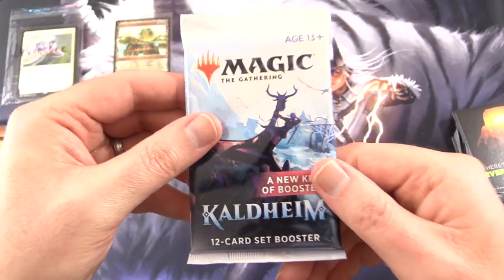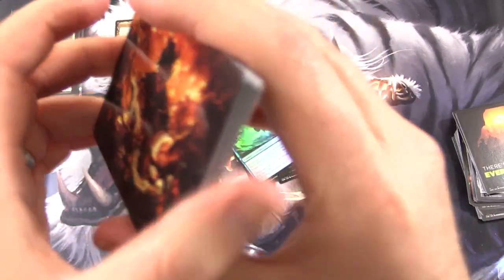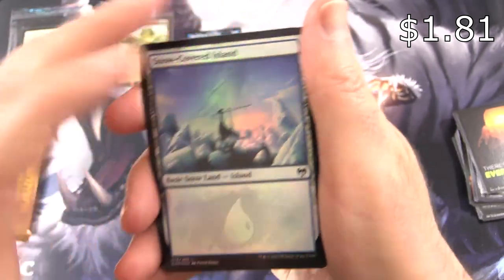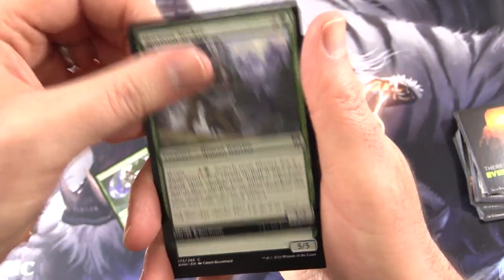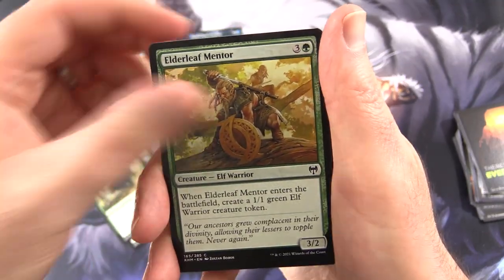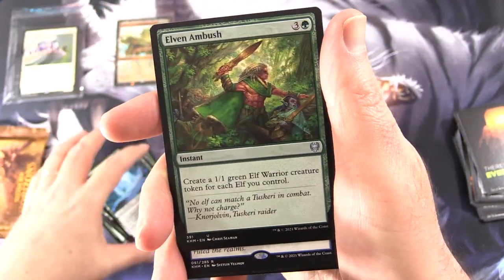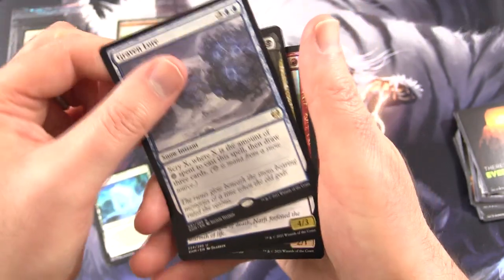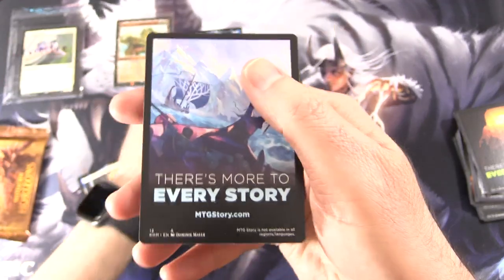We have another opportunity here with Kaldheim. Chucking in the list cards along with an Art Card, Trickery, Snow-Covered Island — very cool — King Harald's Revenge, Horizon Seeker, Grizzled Outrider, Elderleaf Mentor, Roots of Wisdom, Sculptor of Winter, Spirit of the Elder Guard, Elven Ambush. Graven Law is the rare. Narfi, Betrayer King. Immersturm Raider foil. And nothing from the list there either.